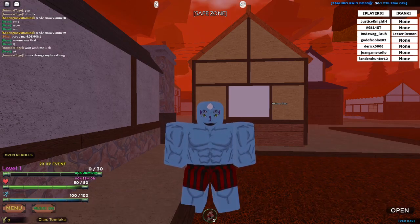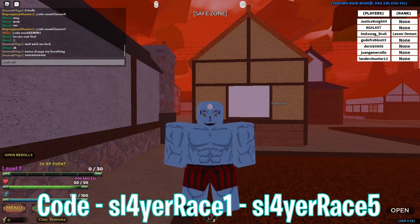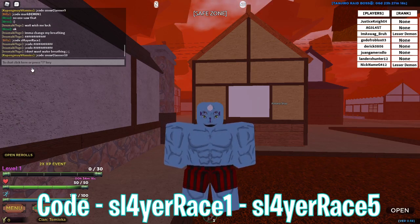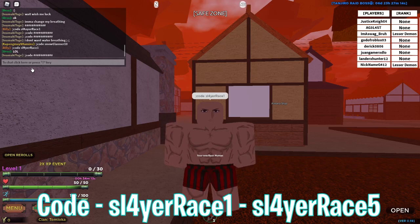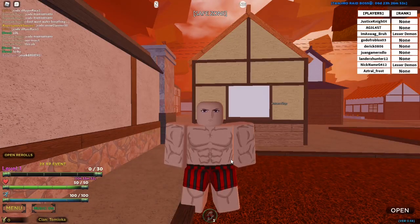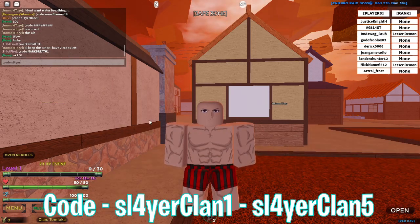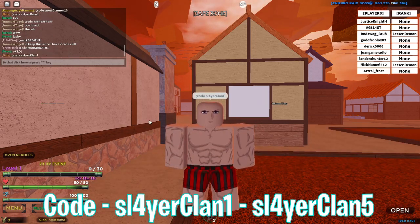There are also five race codes. The codes are slayer — with a four instead of an A — slayer race with a capitalized R, so slayer race one until slayer race five. There are also five clan codes, and the codes are slayer — with a four again instead of an A — slayer clan with a capitalized C.